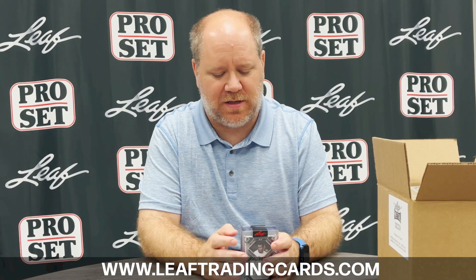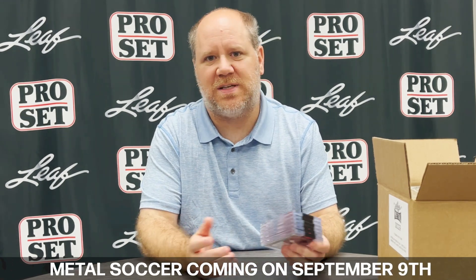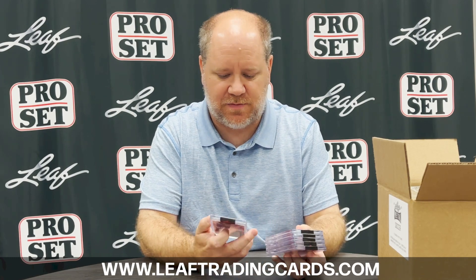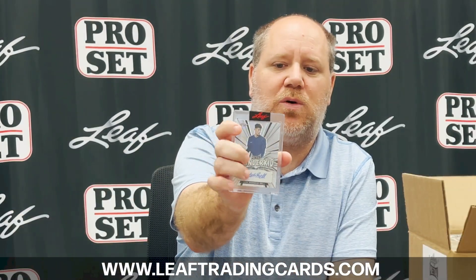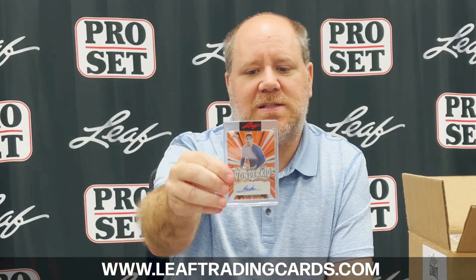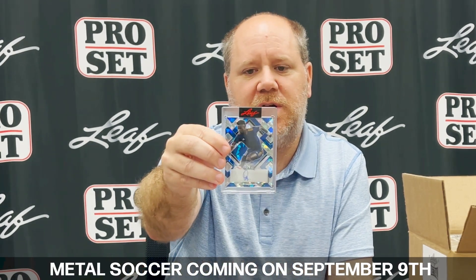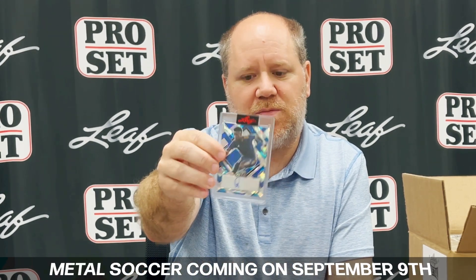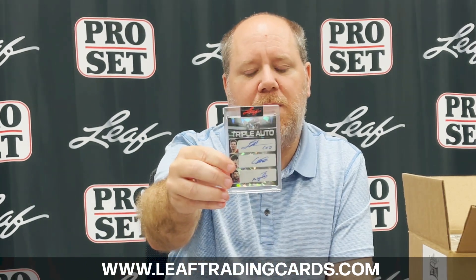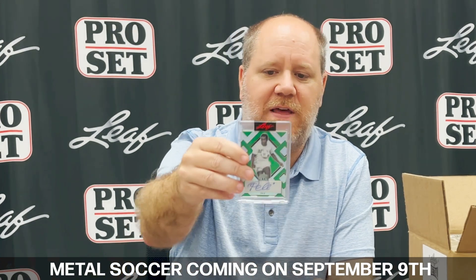First thing I'm going to do — we start every case with six cards that are basically the hits of the case. For this case you would have a June Sunset Bell Wonder Kid numbered to 40, a dual auto of Ricky Puig and Ansu Fati numbered 101, a Nico Gonzalez Wonder Kid Orange numbered one of eight, a Vinicius Jr. base blue crystal numbered 10 of 20.